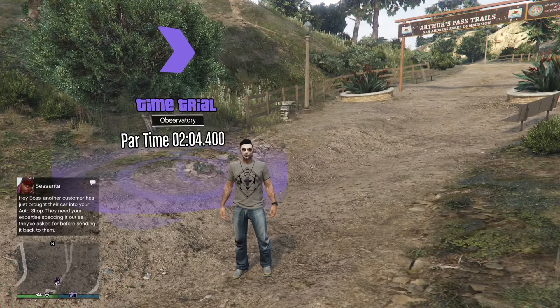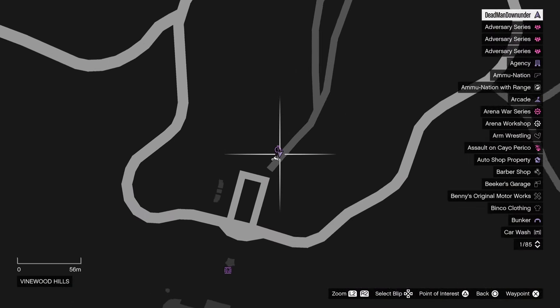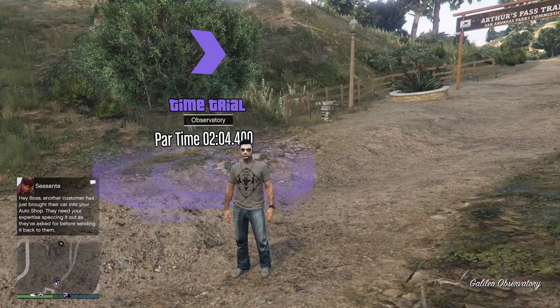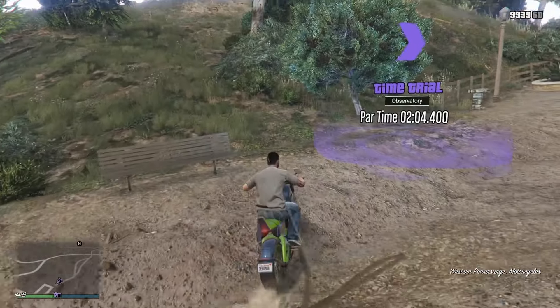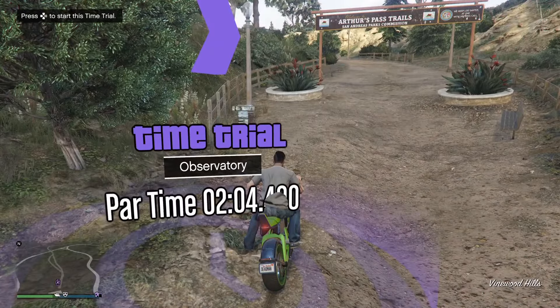Next I'm going to show you how to do the regular time trial. It's located up here at the observatory. Now if you don't have the HSW vehicles available, I recommend using the Power Surge — so if you're on PC, PS4 or Xbox One, use the Power Surge. However, if you do have the HSW upgrades, probably use the Hakuchou Drag again.